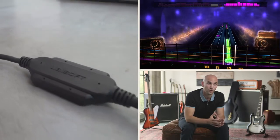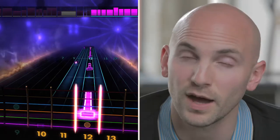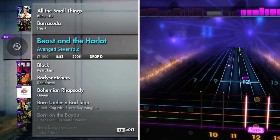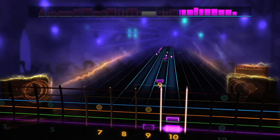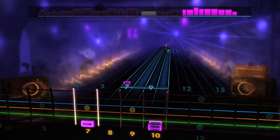You can use your Realtone cable from Rocksmith 1 with the all-new Rocksmith 2014, so you can buy the cable-free version. Your DLC will be forward compatible as well. So if you want to take your classic catalogue songs from Rocksmith 1 into Rocksmith 2014, you'll also notice that they now support all of the techniques and new features that 2014 has to offer.